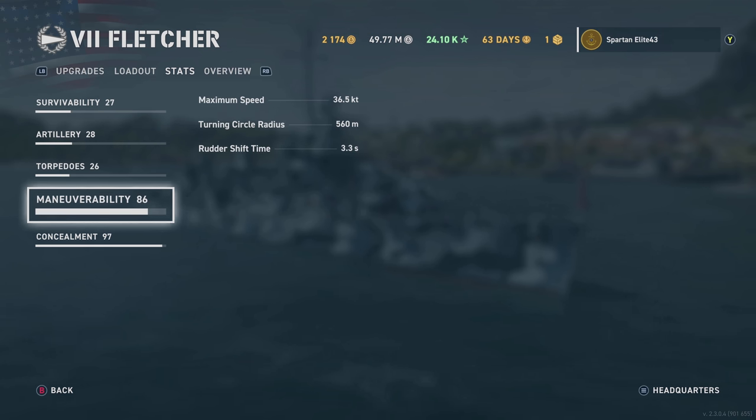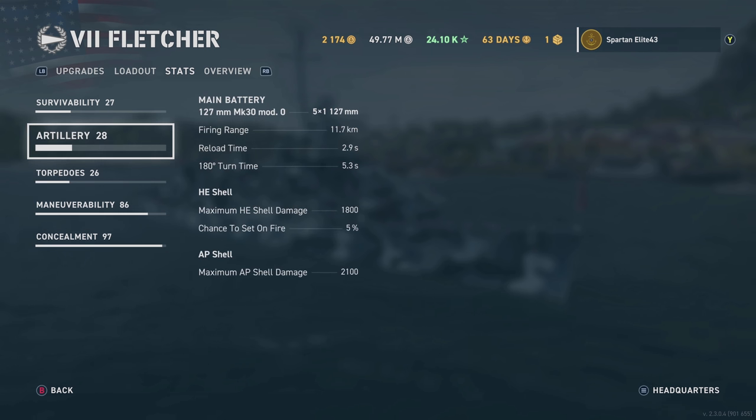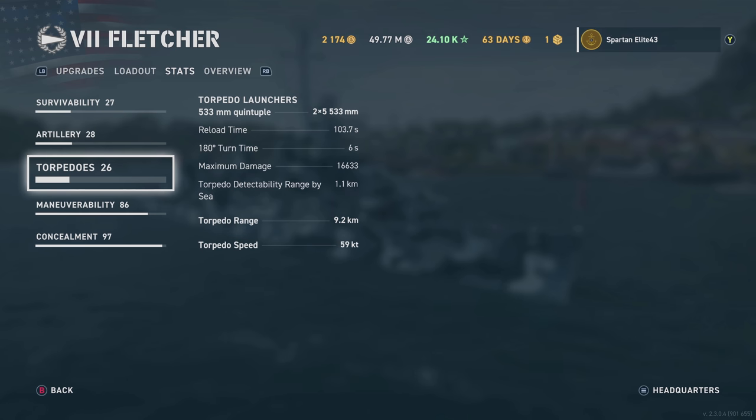Maneuverability: 36.5 knots without your engine boost, 560m turning radius, and 3.3-second rudder shift time. Concealment is 5.5 kilometers with all our perks, which is adequate — not amazing, obviously. It's not a Japanese or British destroyer, but it is adequate. You can get a lot closer to people with this, and that helps when your torpedoes only have a 9.2-kilometer range.